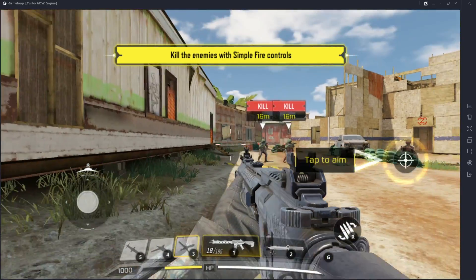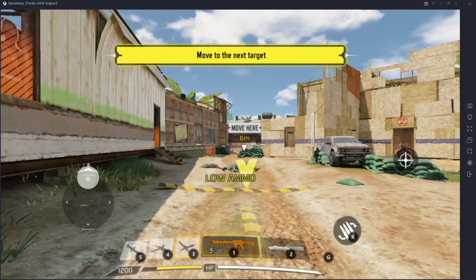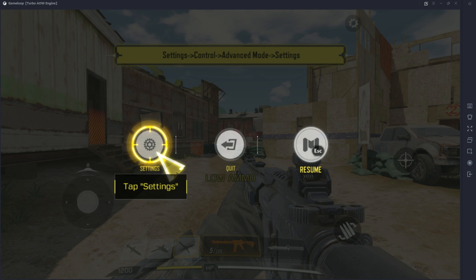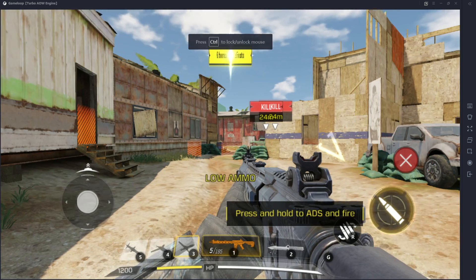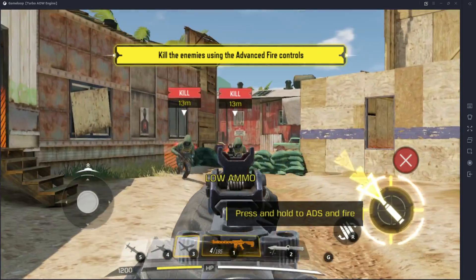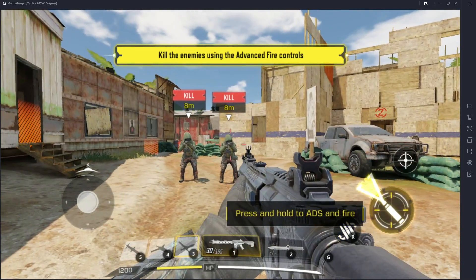As you guys can see here in this video, I am on PC, which gives me quite a bit of an advantage over the mobile players. On top of that, we have amazing graphics and we don't have to sit there using a cell phone that gets extremely hot and makes our hands sweaty. Honestly, who really wants to play on a phone when you can play on keyboard and mouse or a controller using PC? In this video I'll show you guys exactly what you need to do to download this game and play it on PC.